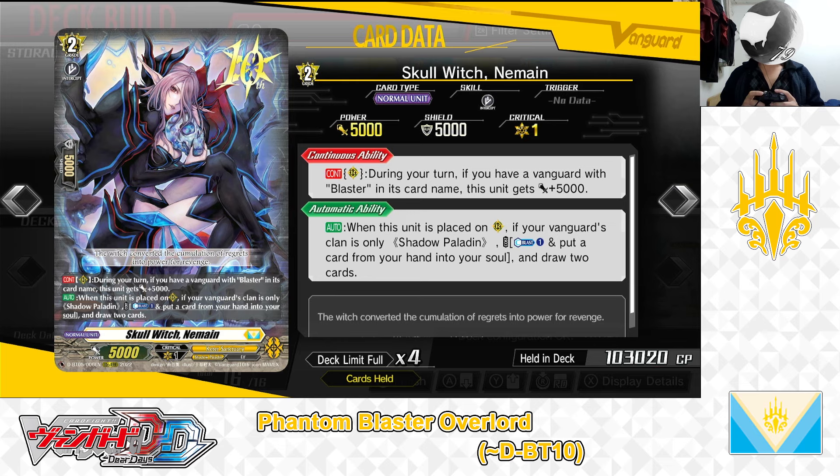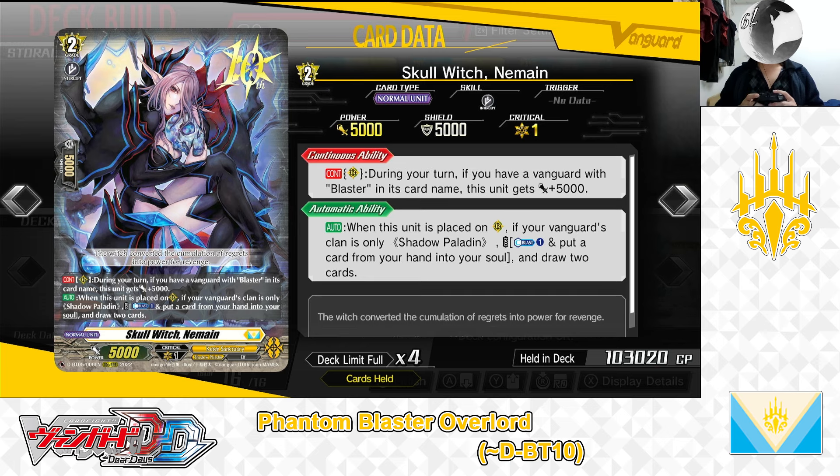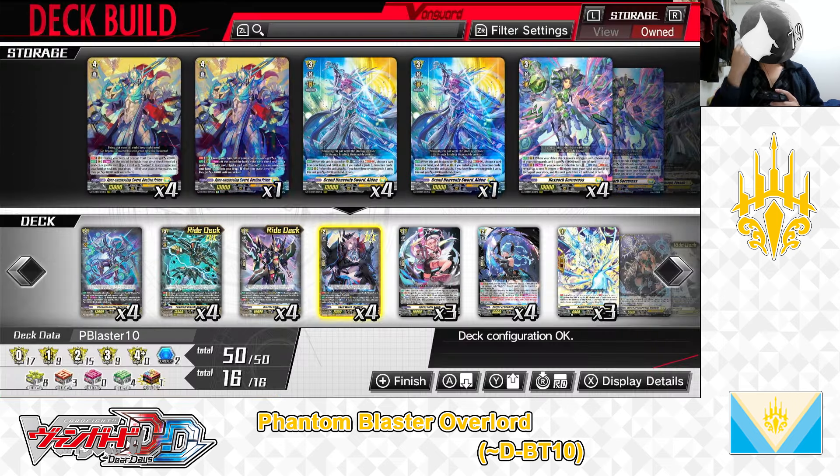Next up, the Grade 2, Skull Witch Neven. First skill: Continuous as a Rear Guard — during your turn, if you have a Vanguard with Blaster in its card name, this unit gets plus 5,000 power. Second skill: Auto — when this unit is placed on the Rear Guard Circle, if your Vanguard's clan is only Shadow Paladin, cost: Counter Blast 1 and put a card from hand into the soul. If the cost is paid, draw 2 cards. We have 4 in the deck.